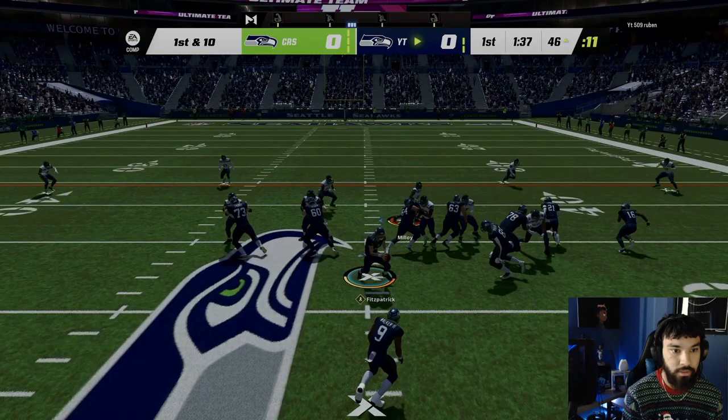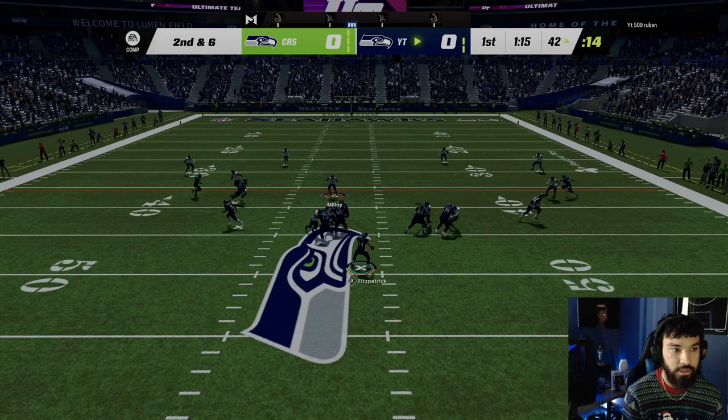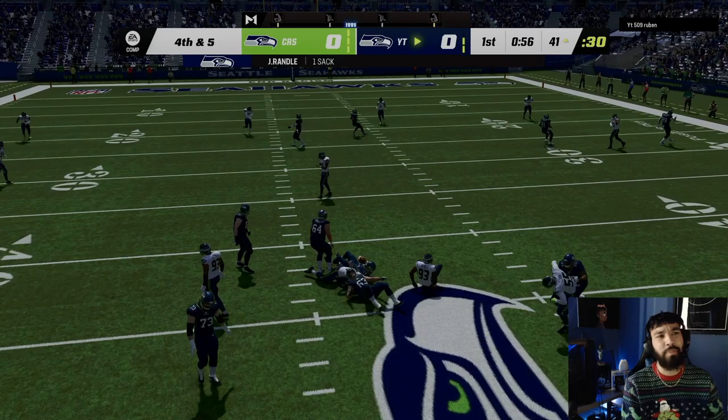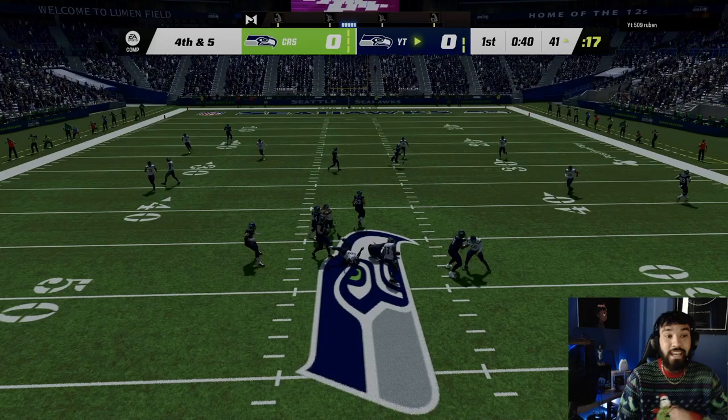First attempt — we're gonna blitz Ryan Neal off the edge. It's a counter play — nice stop of Ken Walker in the backfield. Second and six — we gotta lock everything up, watch Parham and Ken Walker. Nice play, Cam Chancellor. We press down — gotta watch Parham across the middle. Fourth and five — he's gonna try to jump to Ken Walker again — let's go, stop!